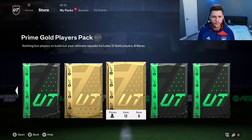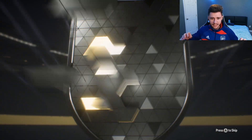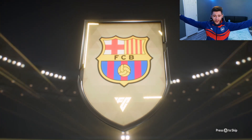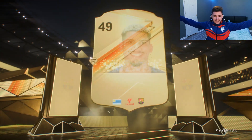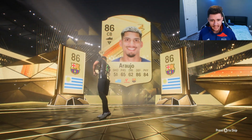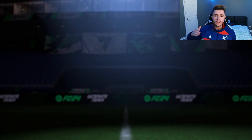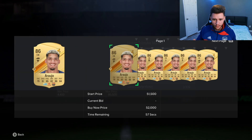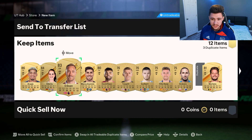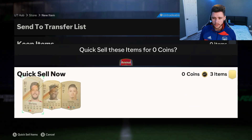Next up, let's open up our prime gold players pack — this one is untradeable. We're going to get a Uruguayan center back. Araujo! Boys, we get Araujo — 86-rated. He has to be in the starting 11. 86-rated Araujo, that's fantastic. He was going on the market for a lot of coins — he's like 30,000 coins now, but a W for the RTG. I'll happily take that. Let's go ahead and send everything to the club and quick sell the rest.